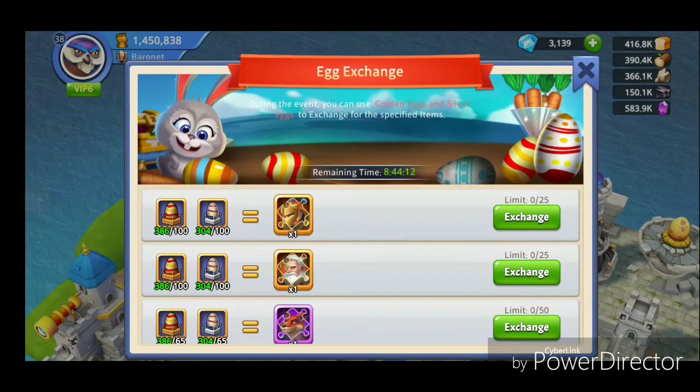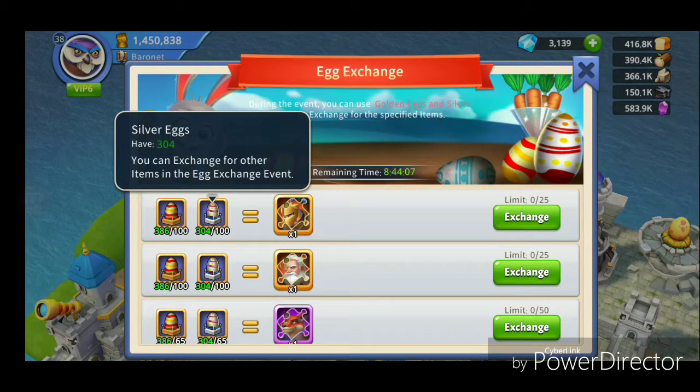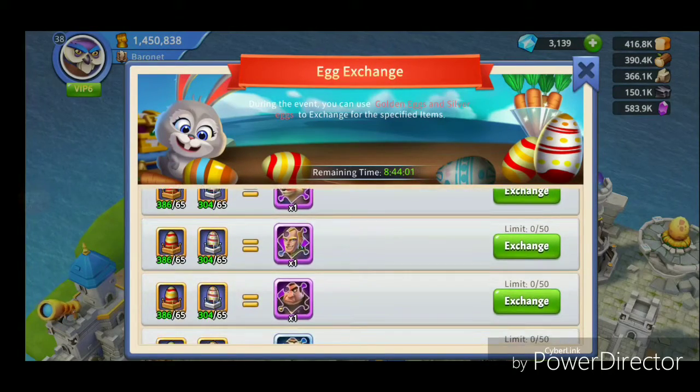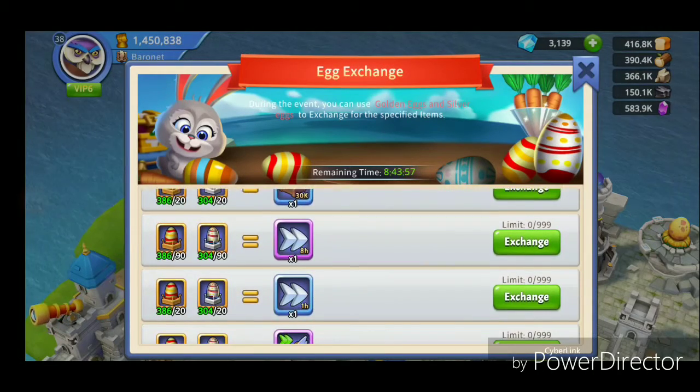As you can see, I have 386 golden eggs and 304 silver eggs. So I can almost gather some fragments of heroes and some other resources.